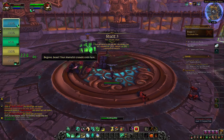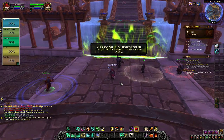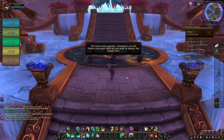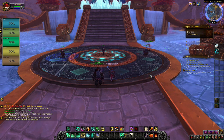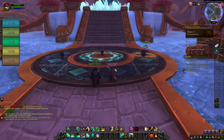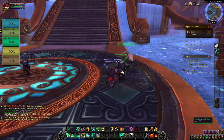Be gone, beast — your shameful crusade ends here. It's a little weird not having some of the bigger cooldowns I'd have later on. The monster has already spread corruption to the waters above — we must act quickly. This is a healer quest and I love this quest. We must work together, champion — we will follow your lead. How do you wish to deploy the Shado-Pan? This is awesome — we get to customize how we want the party to function in this battle.